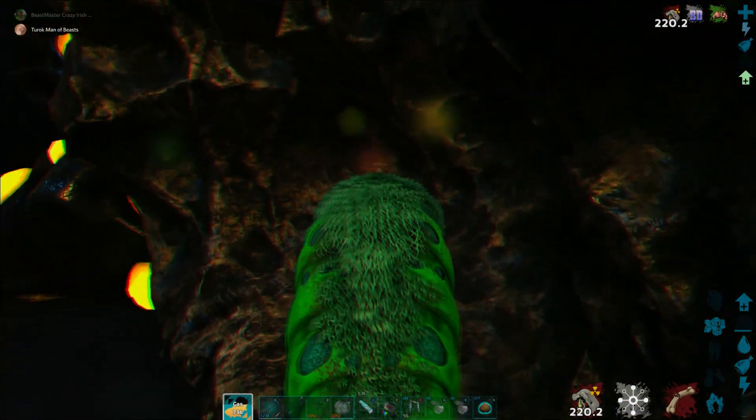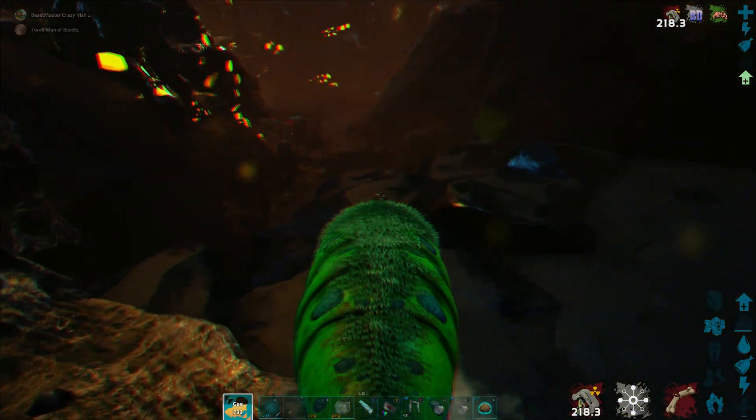So this is the nest you want, which isn't spawning because Bob is here. Bob, I need you out of the way.